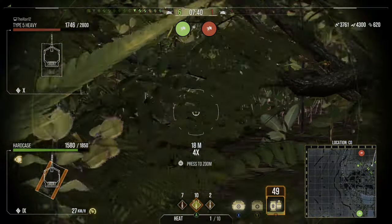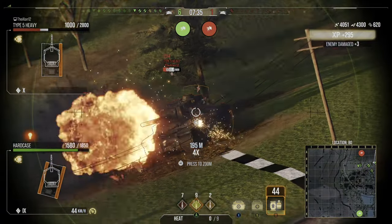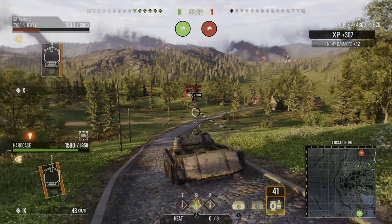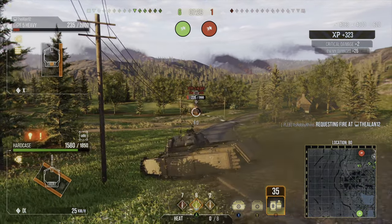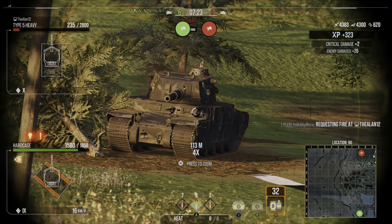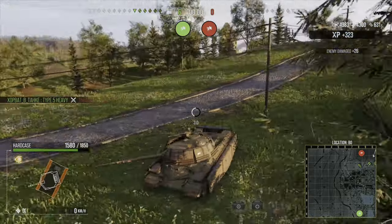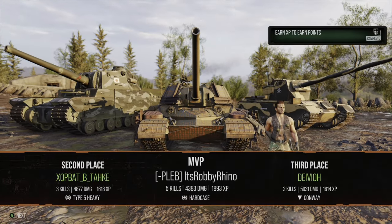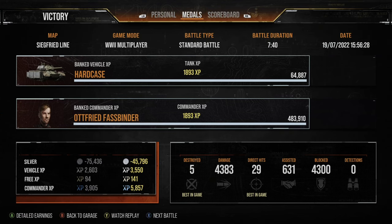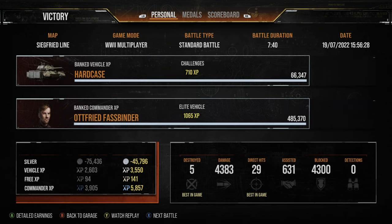We're coming to the end of the first gameplay here on Siegfried Line — it's nothing spectacular but it does show you the power of brawling it out and slugging it out with your opponents, the kind of influence you can have sat on a corner defending. You see here whenever something's looking at me I'm just wiggling backwards and forwards, over-angling, exposing my side, and hoping the tank fires at me. That type 5 heavy has given up as he gets taken out by our friendly type 5, and that's it for that first game where we finish in the MVP slot with five kills.